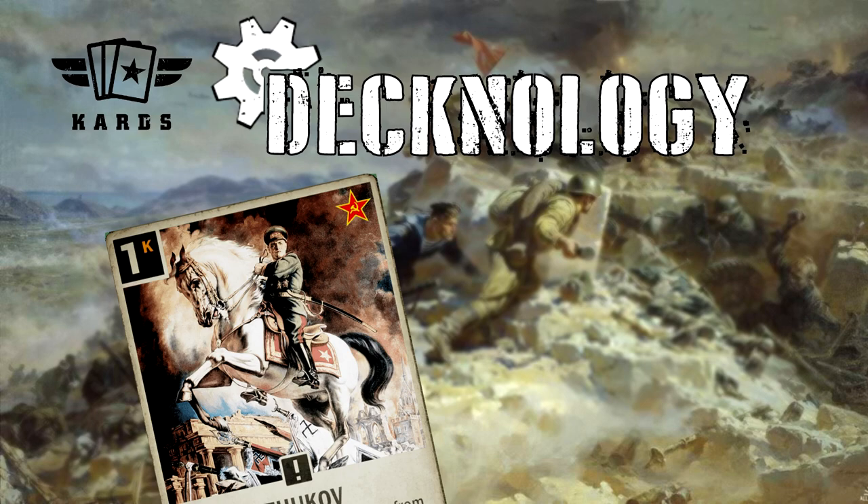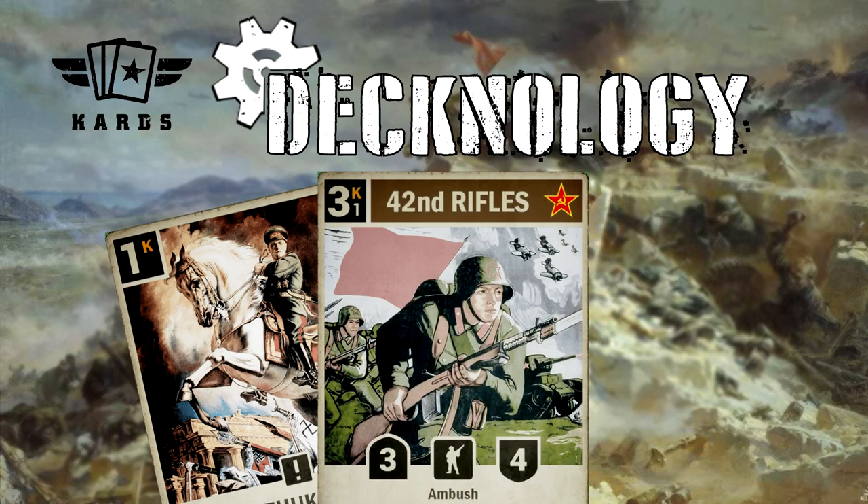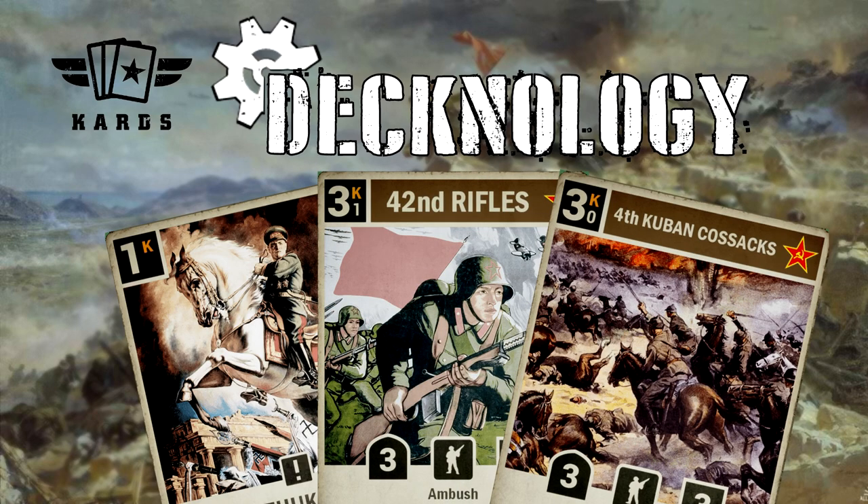What this means is if all our Soviet infantry in the deck costs 3 or less, we can guarantee ourselves a unit that will cost 0 credits to deploy. In this deck our only Soviet infantry are 3-cost infantry such as the 42nd Rifles or the Cuban Cossacks, allowing us to occasionally get one of these out on turn one.